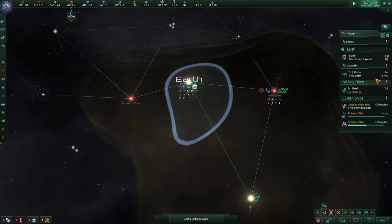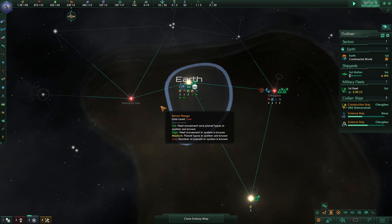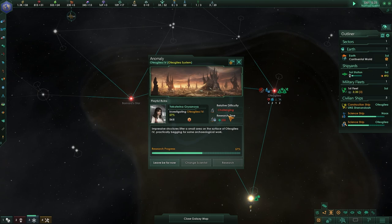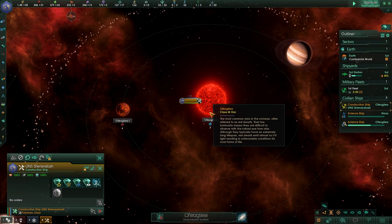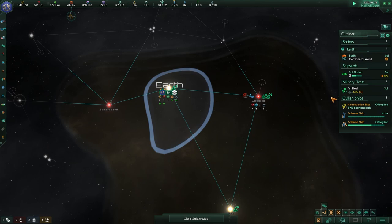In the meantime, we have a bunch of alloys available. So we're going to take the opportunity to go to our shipyard and get ourselves another science ship up and running for more surveying even quicker. We can check on our scientists — the challenge is going pretty well and they'll be done relatively soon. Our construction ship is on standby inside the system next to the star, ready to put down a station as soon as the system has been surveyed. The Sol system is also building ships.